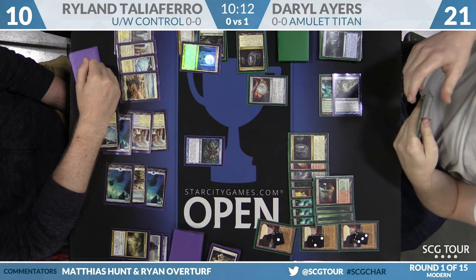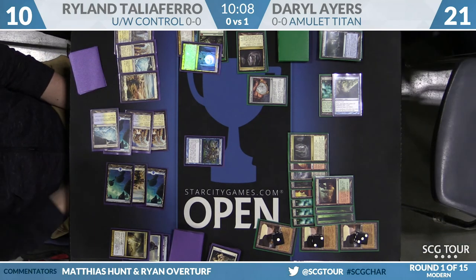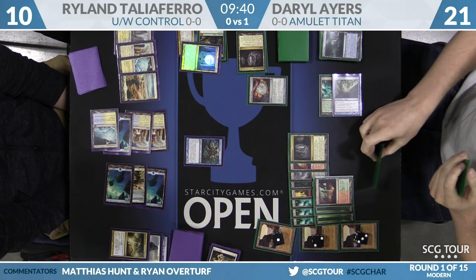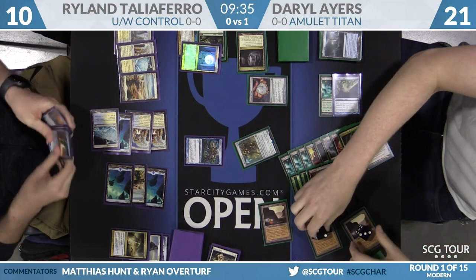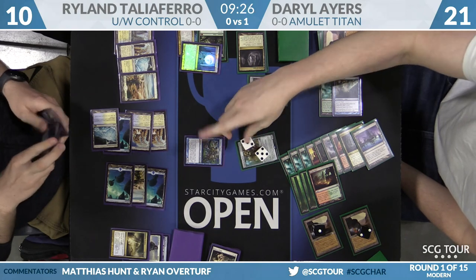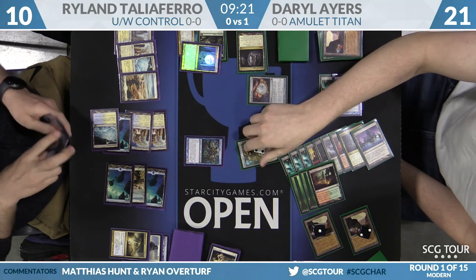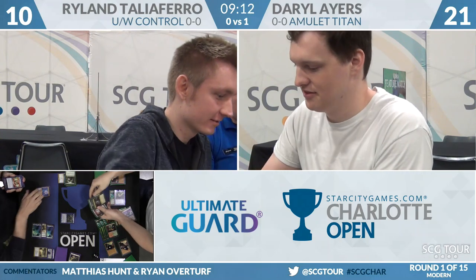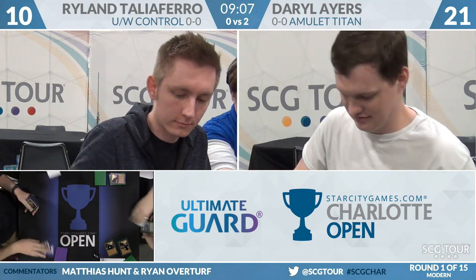We're going to come back to the booth. In game two, Daryl Ayers versus Ryland Talaferro — Amulet Titan versus Blue-White Control. This has been really interesting. Daryl's used his last Tolaria West, and most of his Titans are dead. The Walking Ballista seems to really be the prize. The rules question has been resolved. It looks like he's going to use a Vesuva to copy Cavern of Souls, untapping it, naming Construct, making the Walking Ballista with 20 mana, putting it in on 10. He counts it out — seven, eight, nine, and exactly 10. Ryland has no response. It is Daryl Ayers 2-0, winning the match over Ryland Talaferro. Once you get the Ballista on 10 on the battlefield, there's really just no way to stop that.